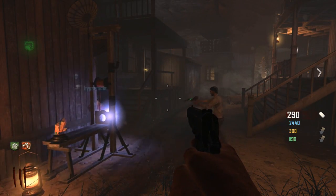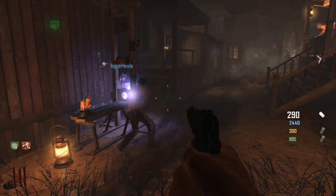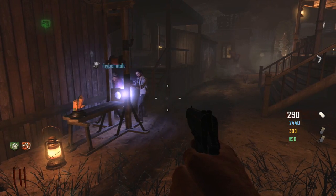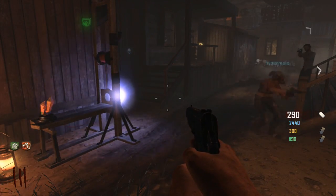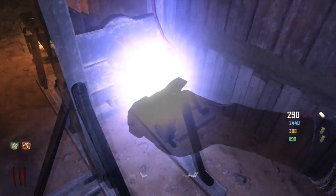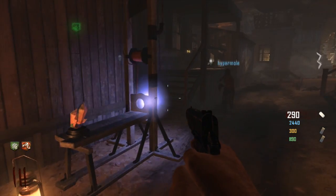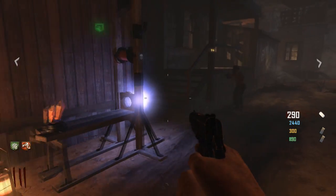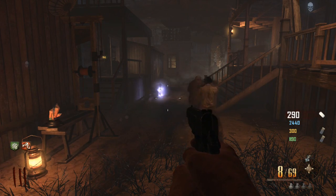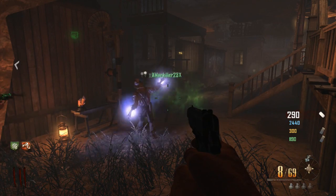What actually ends up happening is that we had a zombie — whether it was a crawler or a walker at another location — it ends up respawning right in front of us. Watch what happens when the zombie spawns in here. Kill it now! Kill it! I don't want this energy! I must have the energy!